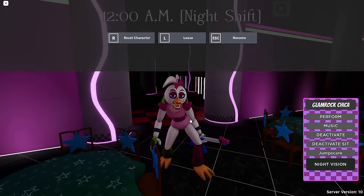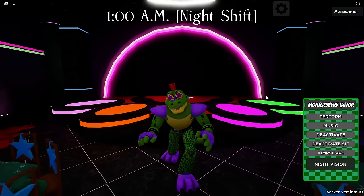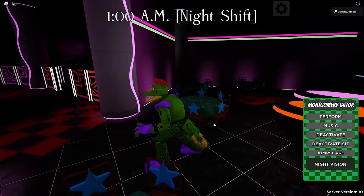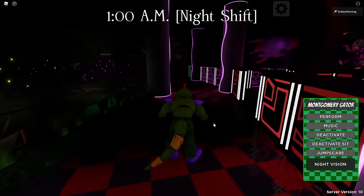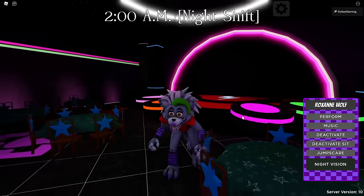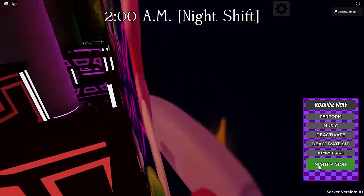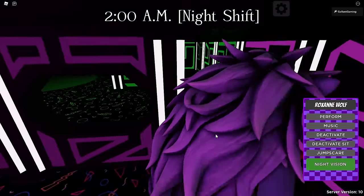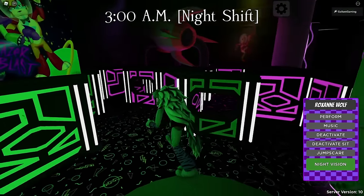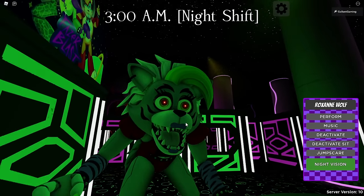Now that it's nighttime, we have to check out the other two again to see their nighttime animations. Here is Monty's night animations — I think it's only his walk and his idle that change. Look at him — he's on the prowl now, stalking, looking around for anyone that's not supposed to be there. Gregory, you better run. And here is Roxanne Wolf's nighttime animations as well — pretty much similar to Monty's, on the prowl, stalking. She's even got the glowing pupils too.